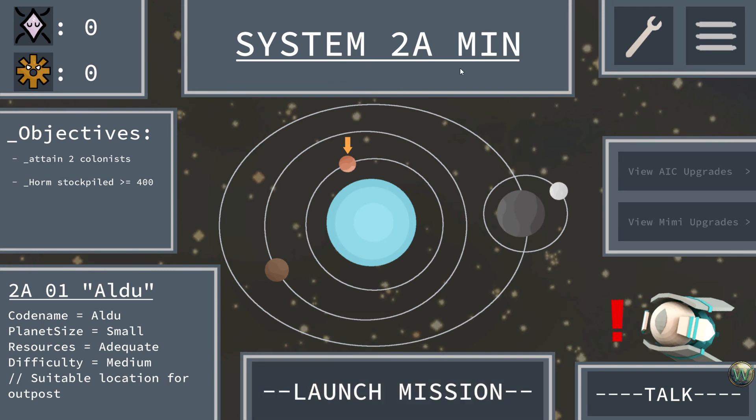So we're in System 2A now, which is named Min. We're going to head to the first planet, Aldu, which is a small planet with adequate resources and medium difficulty. Let's go ahead and launch the mission.